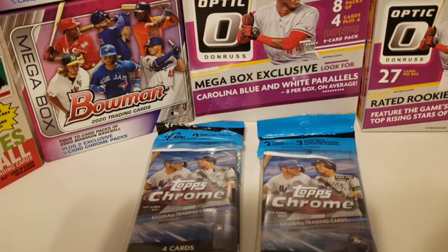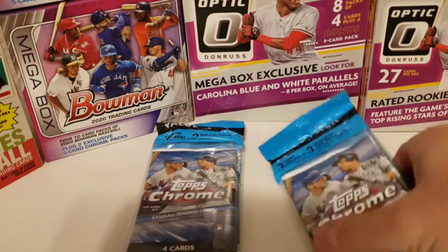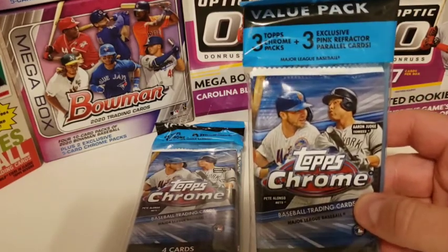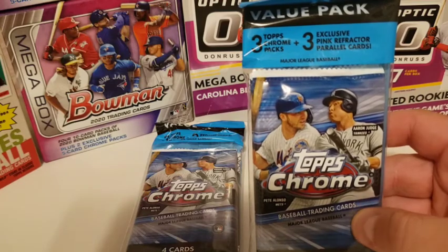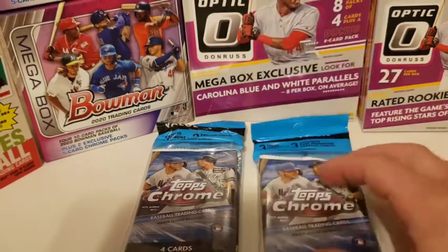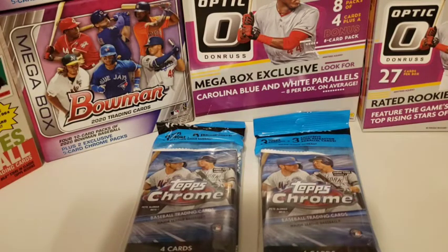Kyle had to bring in the secret weapon — his favorite release, Topps Chrome. We're going to do value packs: three Topps Chrome packs plus one pack of exclusive pink refractor parallel cards. We will pick our favorite three or four cards and put them against each other to see who wins.